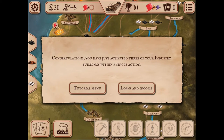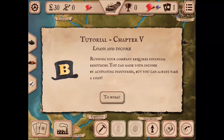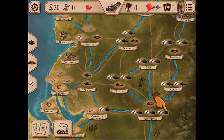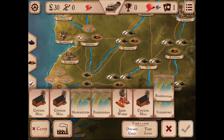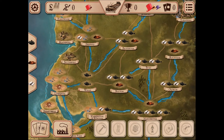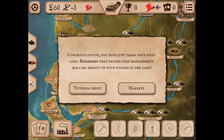You have just activated three industry buildings within a single action. Running your company requires financial resources. You can raise income by activating industries, but you can also take a loan. Taking a loan gives an immediate cash increase but lowers your income — the bigger the loan, the more income drops. Select the take a loan icon, discard a card, select the 30-pound loan, hit okay, and as you can see income went down.